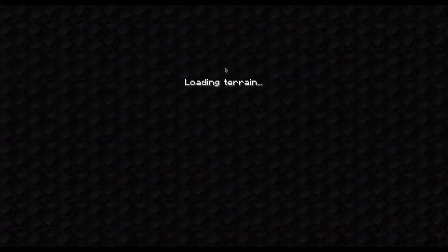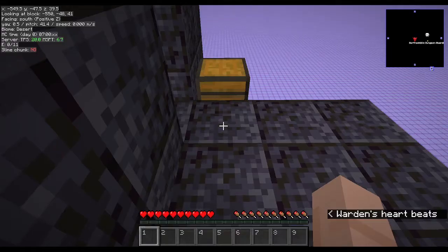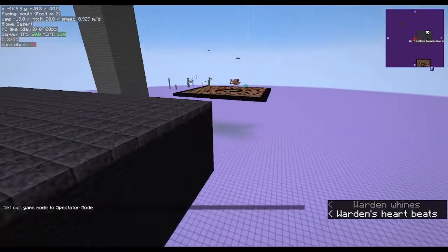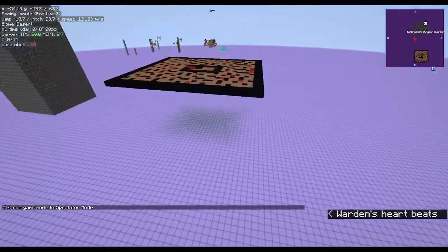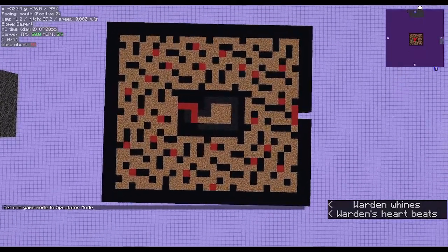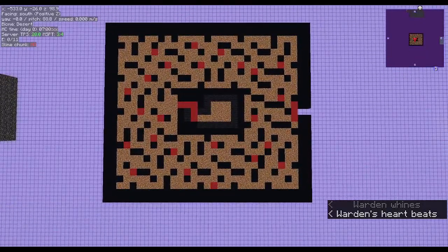I'm logging in here to show a quick prototype of a warden-based minigame that I've been working on. This is a map-based game where the player is going to be trying to navigate a maze with two wardens after them in complete darkness.